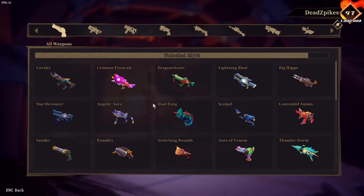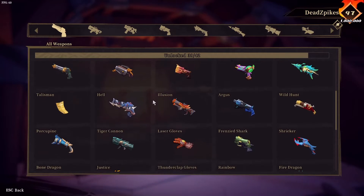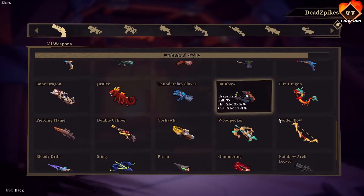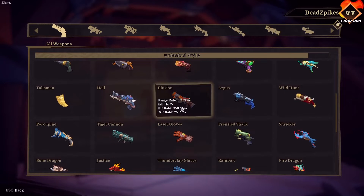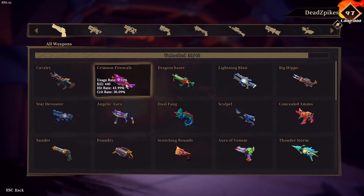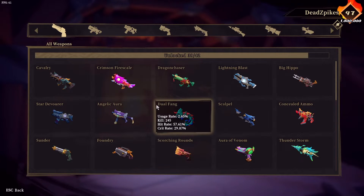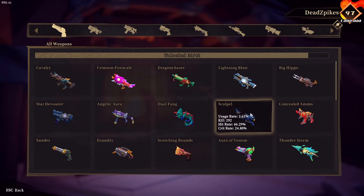Now let's go over the preferred guns. I have four preferred guns as Owlbuy, but most guns work. A few guns simply will not work with Owlbuy — the Talisman and the Golden Bow will not work with Dual Wield and won't even allow you to turn it on if you're holding either of those weapons. The four weapons I recommend are the Illusion, the Argus, the Porcupine, and the Crimson Fire Scale. Those four do the most damage with him, but a lot of other weapons work great as well.